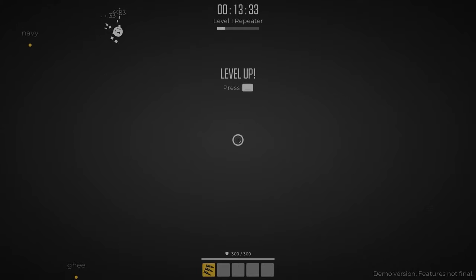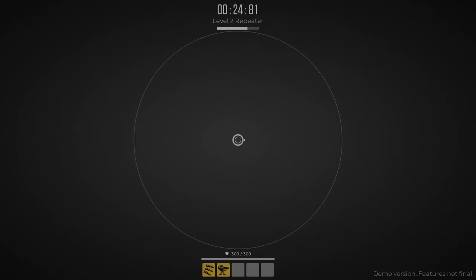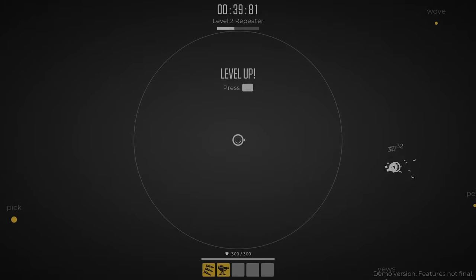Today we've definitely got a differently looking game than what we typically look at and I think that's just fine. I am going to go with the Sentry, I think. Yeah, let's go with that. Folks, what we have here is a game called Glyphica and this is a roguelite bullet heaven that is powered by your ability to type words very quickly and very accurately.